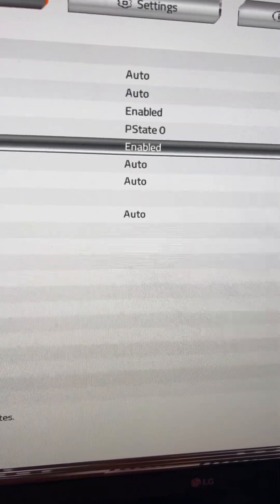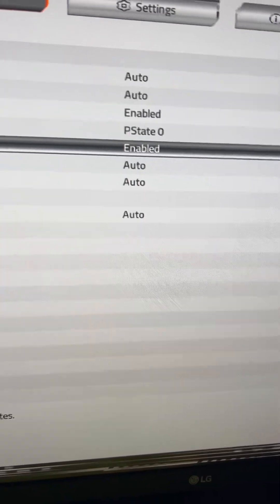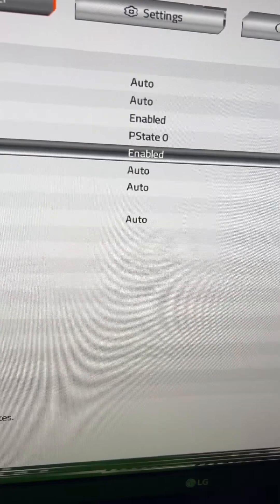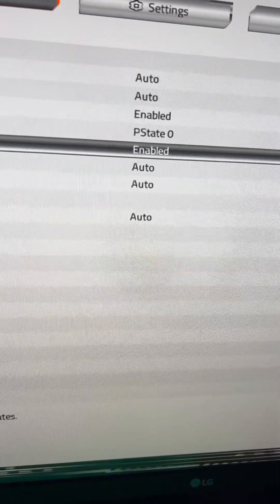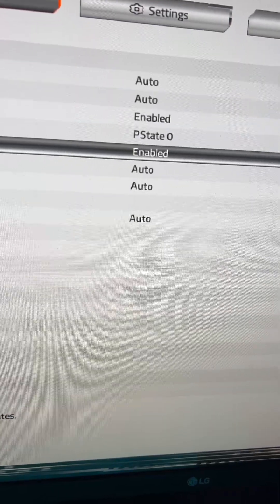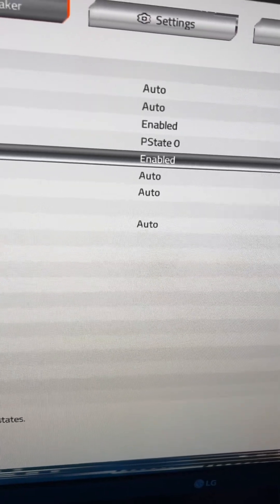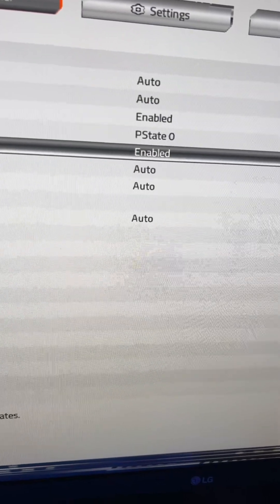Some users have reported on Reddit that by disabling C-States, they gained about 1% more performance and got rid of the microstutter. Other users stated that enabling C-States got rid of their microstutter. So depending on your settings and your system, you can either enable or disable it and test to see what works for you.